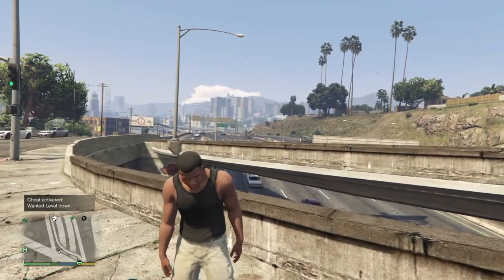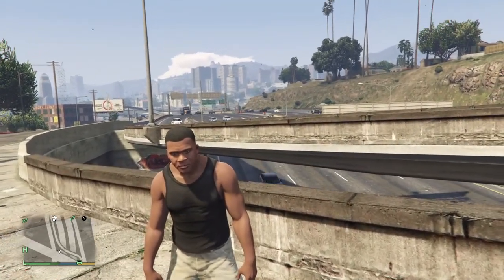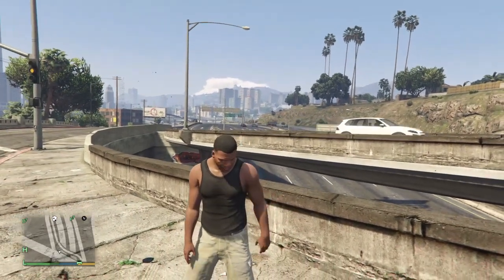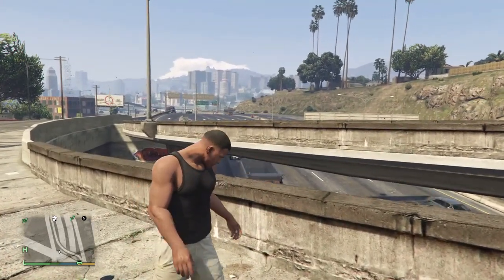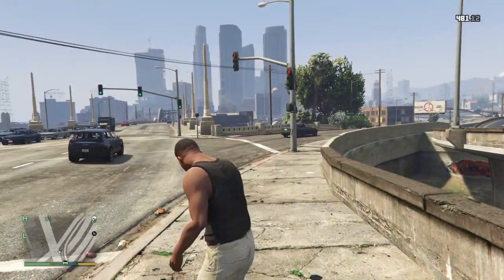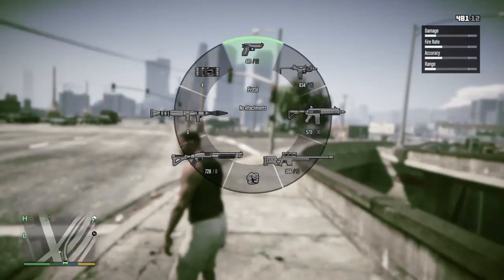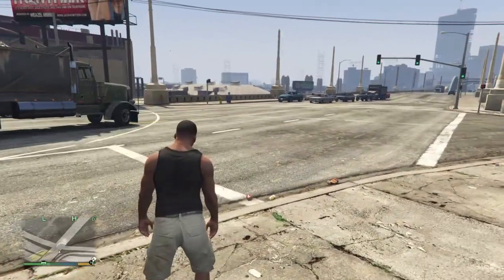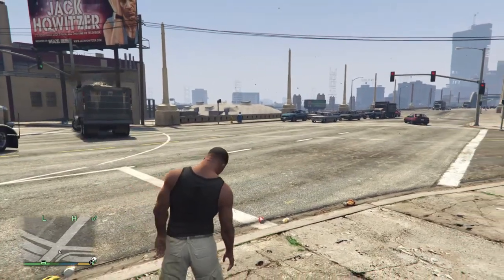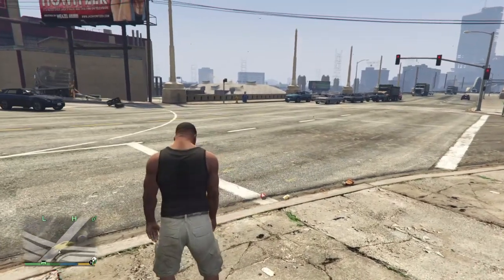I'm going to leave all of these down in the description below. The next one is going to be explosive rounds and then flame rounds. So I do have weapons — I'm just going to choose a pistol. I don't want to have the gun in my hand while entering the cheat code because it's going to fire a shot, and then I'm going to get the police again. So let's start off with the explosive rounds.